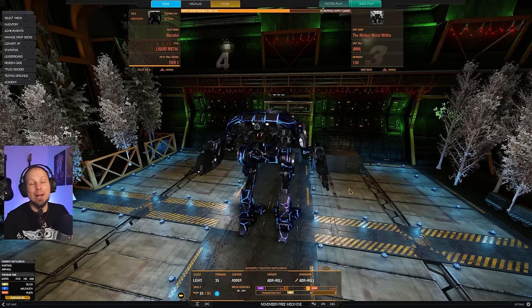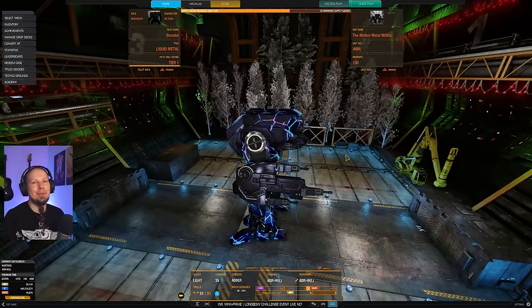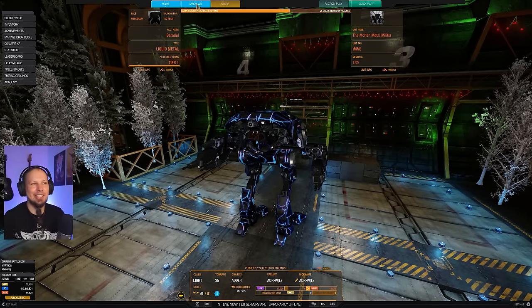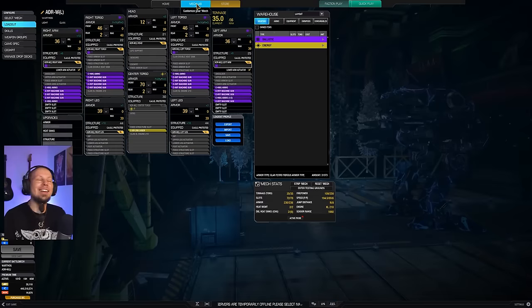Hello McWarriors, how's it going? Welcome to another episode of McWarrior Online. We are going to continue our Loyalty Mech series, and look at what we got today. We have an Adder, and that Adder is just crazy — it's completely stupid and dumb and I love it.